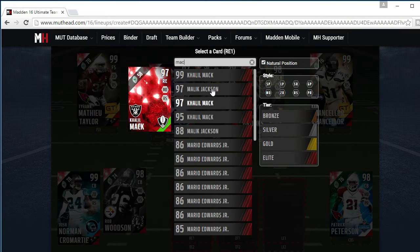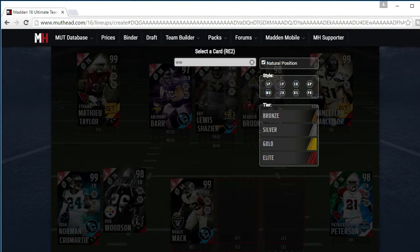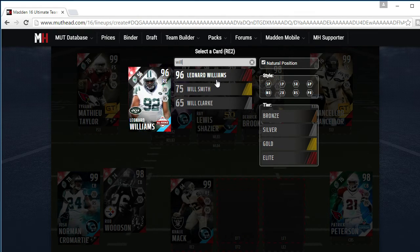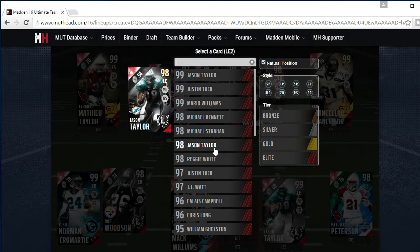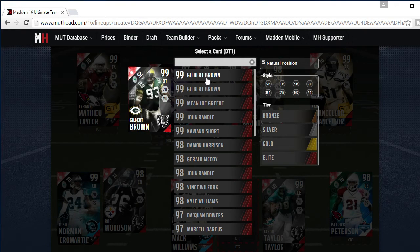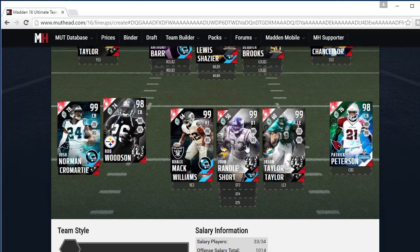Your defensive line will be Mack — Mack attack — and Leonard Williams. Left end will be both boss Taylor and regular Taylor. We got boss Randall there, and then backup Kawann Short. So there's your defense.